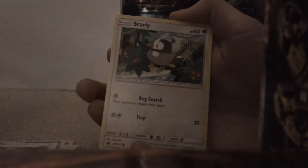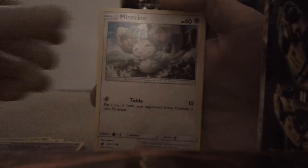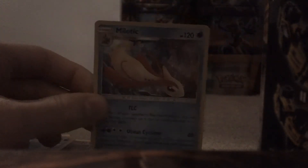Someone in the comments, can you please tell me what Pokemon that is? Looks interesting — I think this is the newest series. Starting off with a Water Energy, a Mawile, a Grumpig, and Staravia, Starly, Skiddo, Alolan Geodude, Misdreavus, Minccino, a Reverse Shellos, and a Holo Eelektrik. That's pretty nice, I like that card.